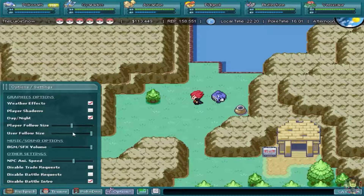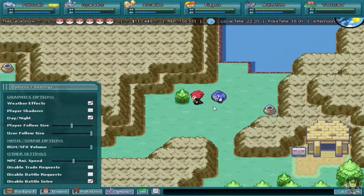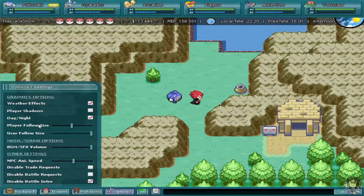I've figured out the sprite size settings. The 'user follow size' is the Pokemon that follows you, and the 'player follow size' is other people's Pokemon. If I want to see other players' Pokemon at two times size I adjust that setting; one times size for the other.